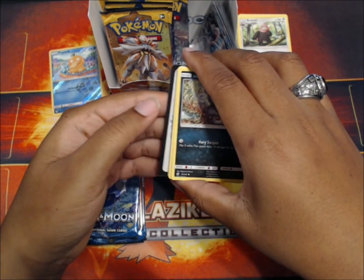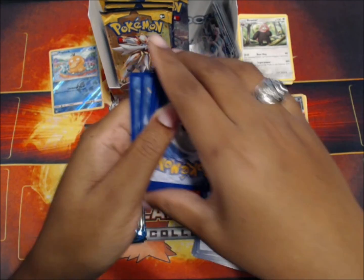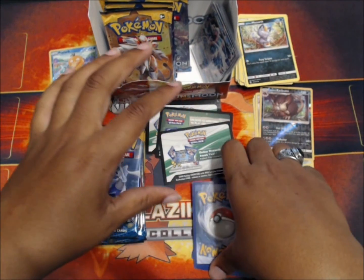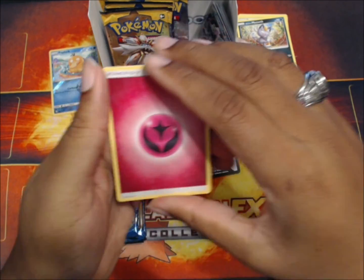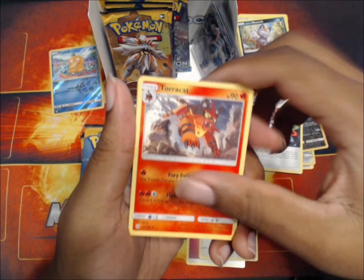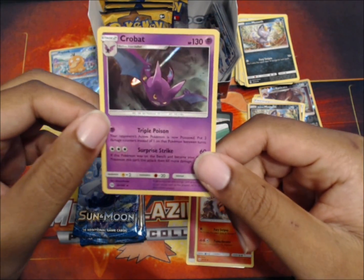Hey, Meowth followed by another fancy card. Two, four, six - regulars. Another Psyduck though! Signs of good fortune, signs of good fortune, and then these two.